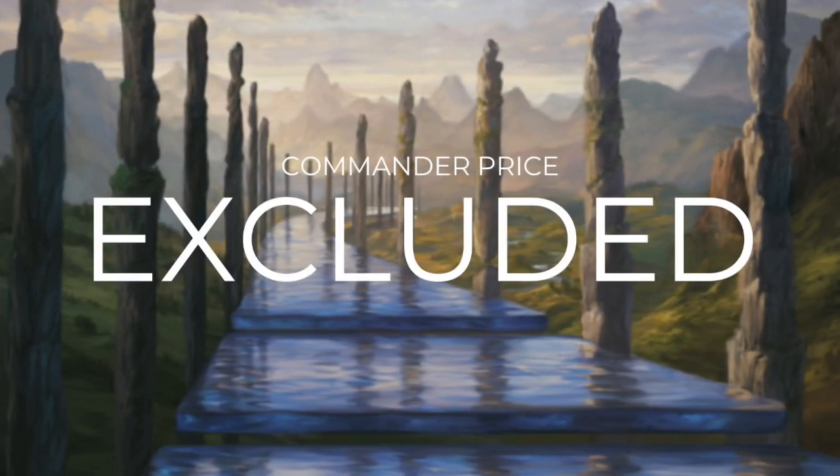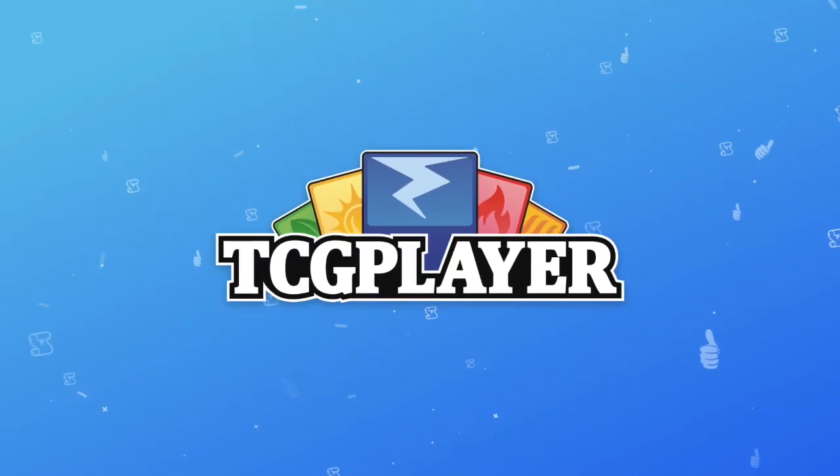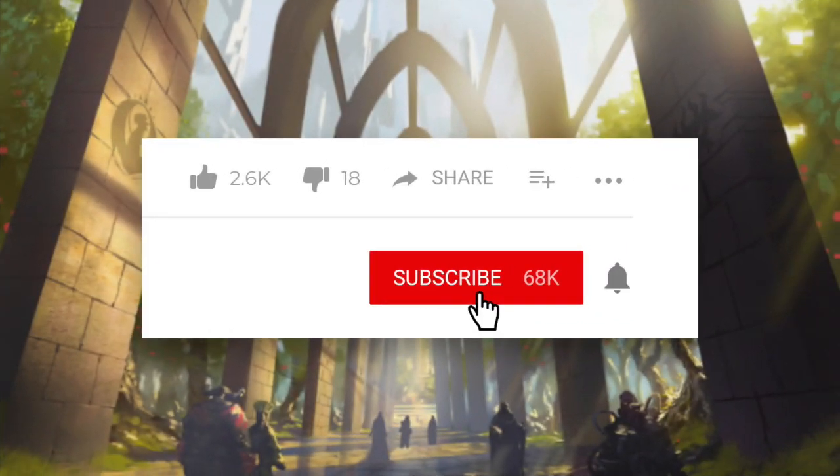Today's episode is going to be a special one where we exclude the cost of the commander. With just a $25 budget, it's pretty much impossible to build around some commanders unless we do so. Sometimes you get lucky and open up a commander in a pack, or you could just trade for them. So our budget is still going to be $25, but that's $25 for just 99 cards, because we're excluding the cost of the commander. Prices on this show are powered by our sponsor TCG Player. Before we get started, make sure you go check out our new classic pink playmat and Commander's Quarters t-shirts on thecommandersquarters.com. And thank you to everyone who's already purchased our merchandise — it really does help support the channel. Also make sure that you subscribe to the channel and click that little bell notification icon so that you can stay up to date on the latest Commander's Quarters episodes.